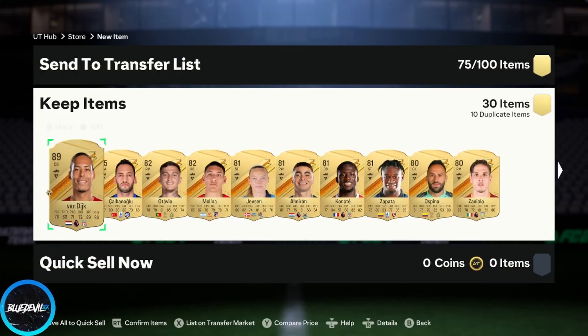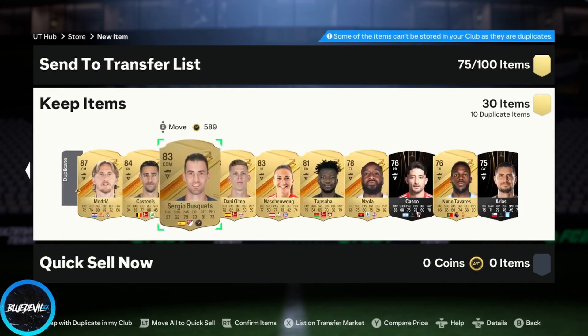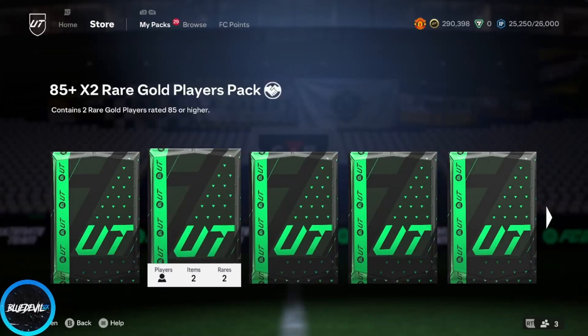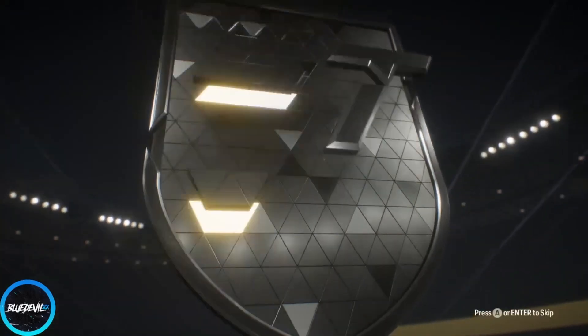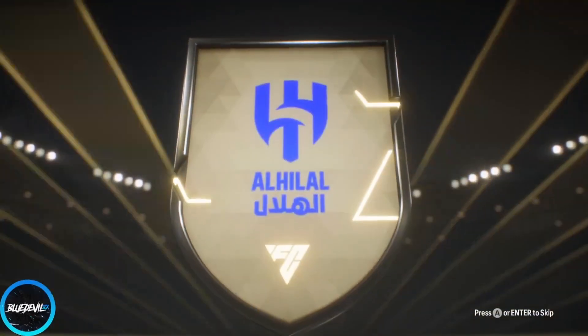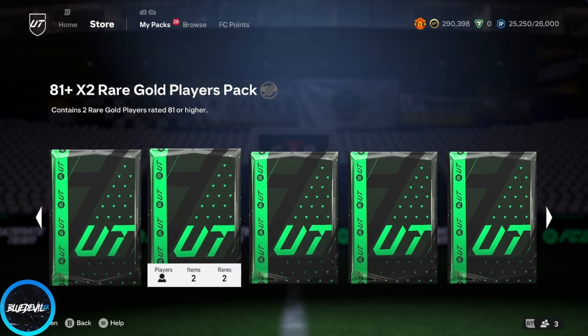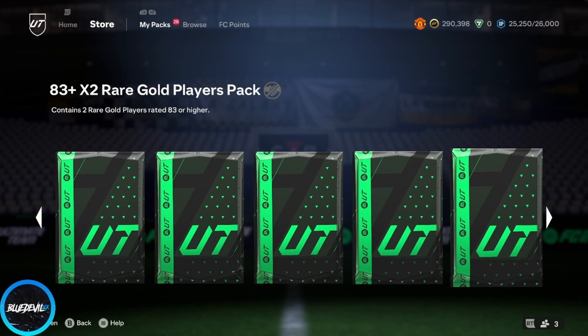So it's two golds as a walkout. Probably Galassian. Oh, Vidich — VVD. I just got Vidich, but nope. Two walkouts though, but nothing else. Alright, then the big pack from weekend league — 85x2. Not big, but the biggest one. Neymar? Who the heck is this? Oh, it is Neymar — I forgot he went to the Saudi League.